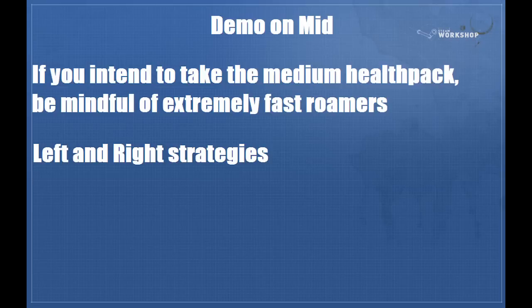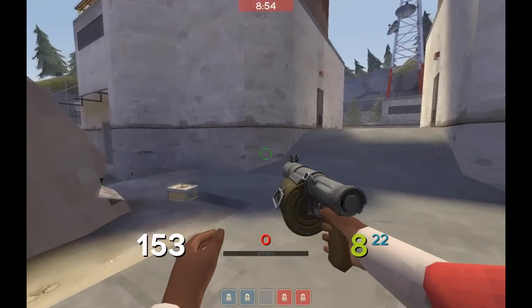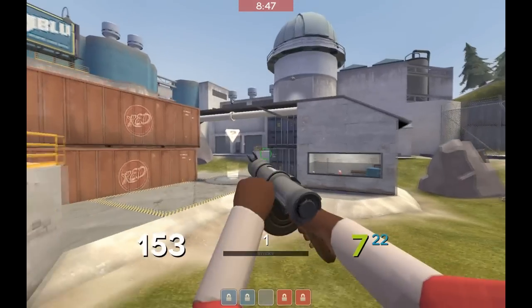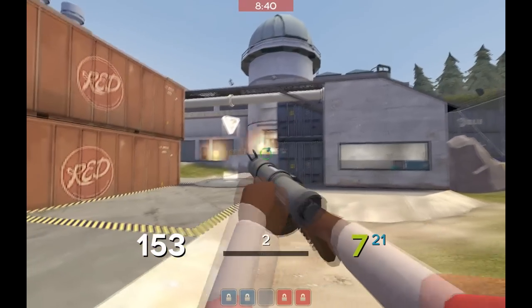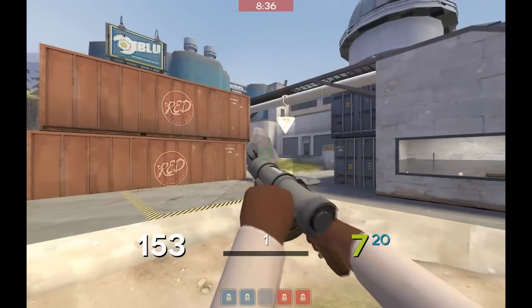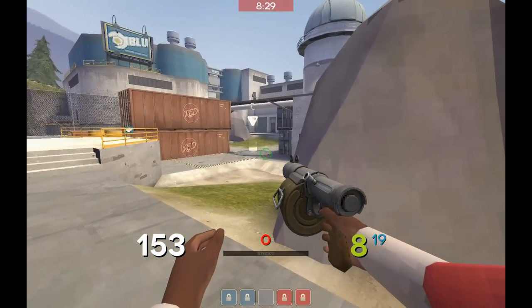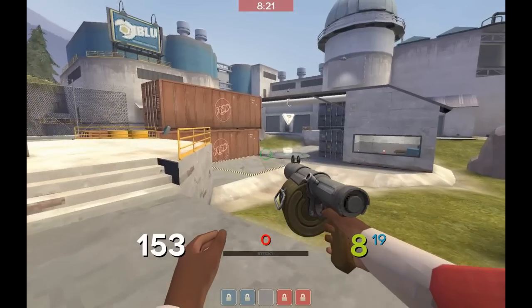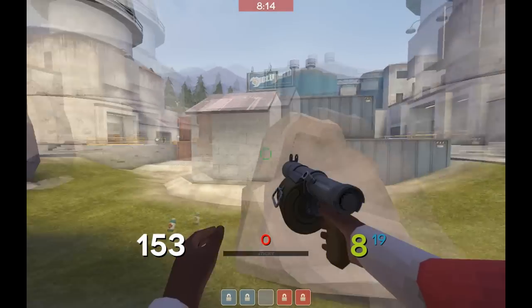As demo, I'll go over left and right strategies. Keep in mind if they do the fast soldier rollout you need to look to the sky. As demo man, you're going to get to mid, finish your surf, and end up about center. You're going to want to start charging your sticky and shoot it over to try and intercept their demo. If he's slightly faster you might have to adjust; if he's slightly slower, aim for the top of the rock. If you do have to come out of the sewer, you'll be favoring sewer the whole time.